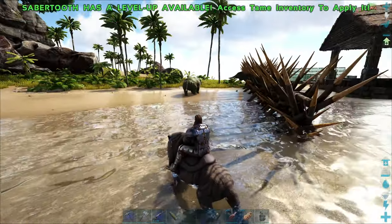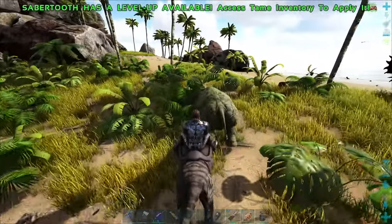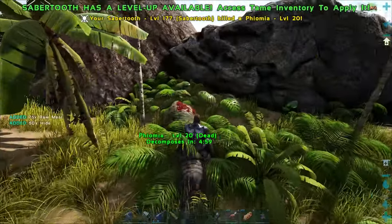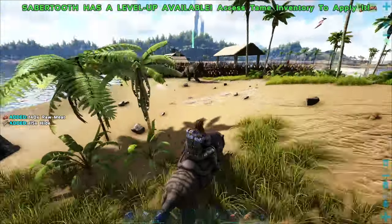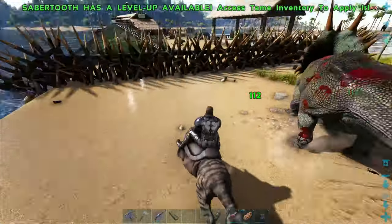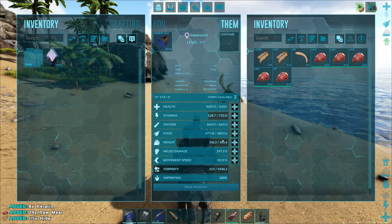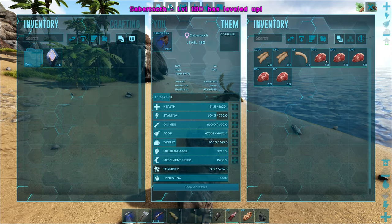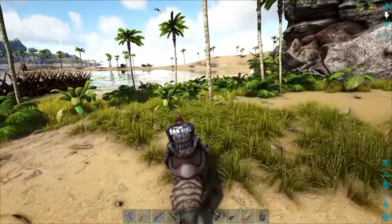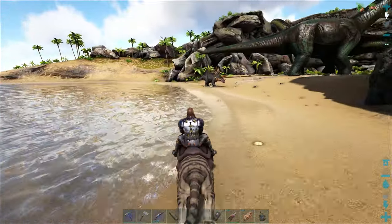Let's put points into damage and see how that scales — that's going to make it so nice for harvesting hide and meat. I'm kind of scared thinking about how much meat we'll go through when we start doing bigger stuff like Yudis. Speaking of, we got two Brontos over here and another trike. Everybody has friends. Cool colors on this one — I'm not a fan of green, but the green with the blue, kind of like a yellow-green, looks kind of neat though.